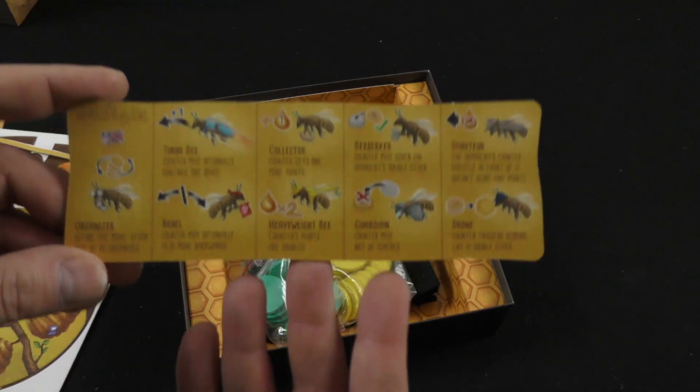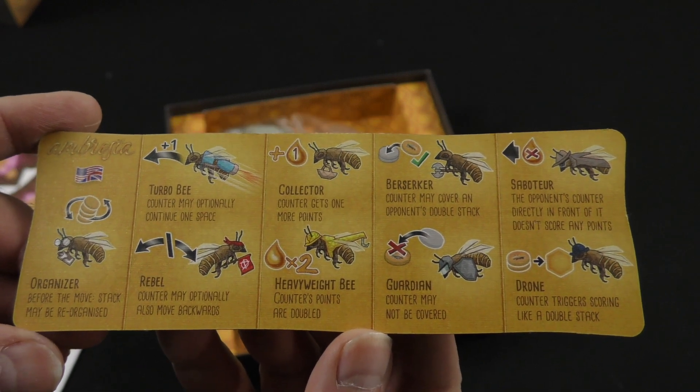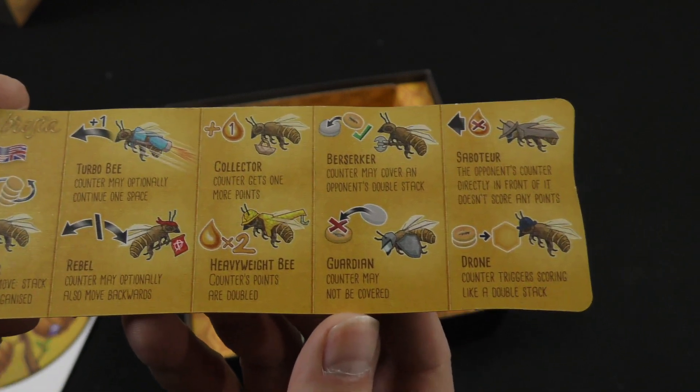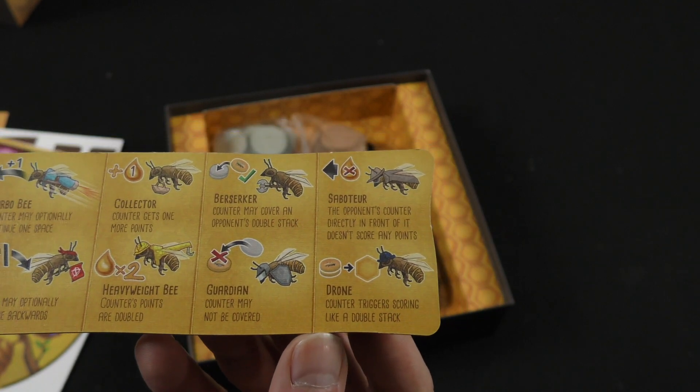Here we've got some of the different bee powers: turbo bee, the rebel, the organizer, the collector, the heavyweight bee, the berserker, the guardian, the saboteur, and the drone.